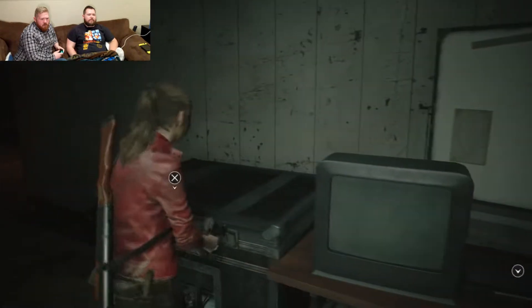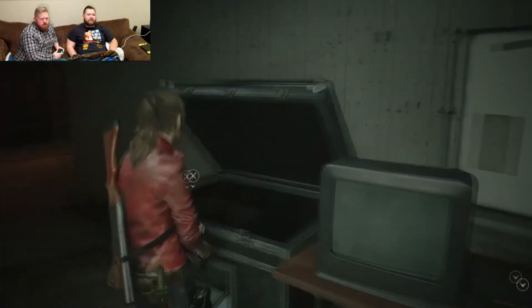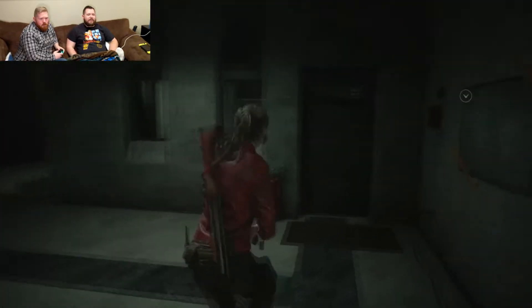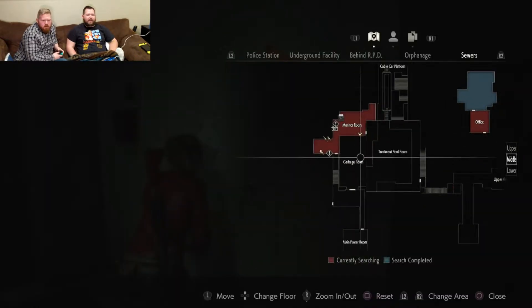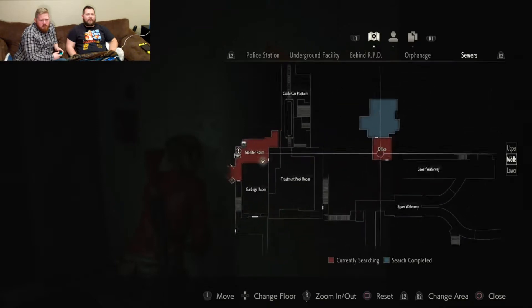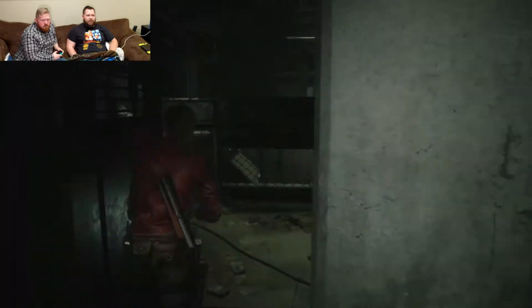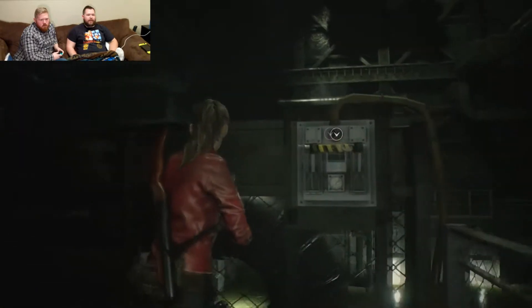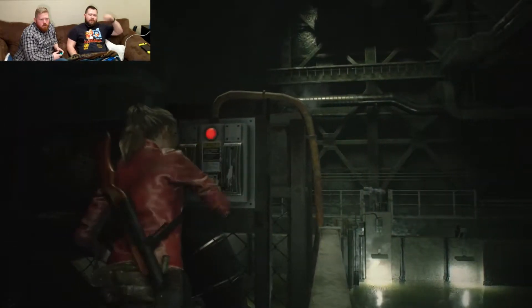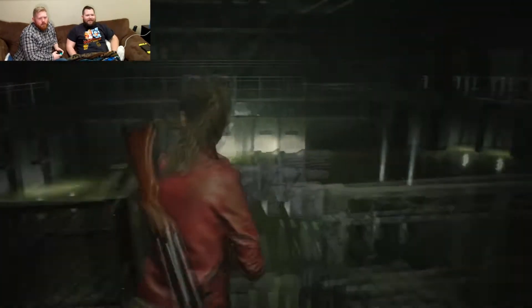That's the door we'll unlock. The first Birkin boss fight was on the other side of that door in the original game. Look at the map — all that space. That office there, I'm sure that's a place we're gonna end up going in some circular sort of way. All we can do is hope.